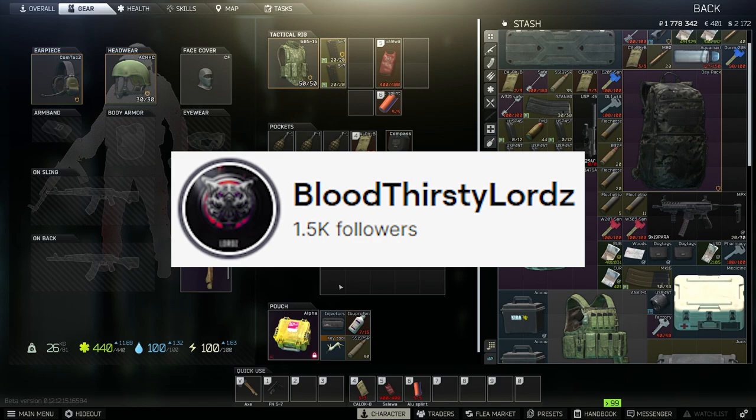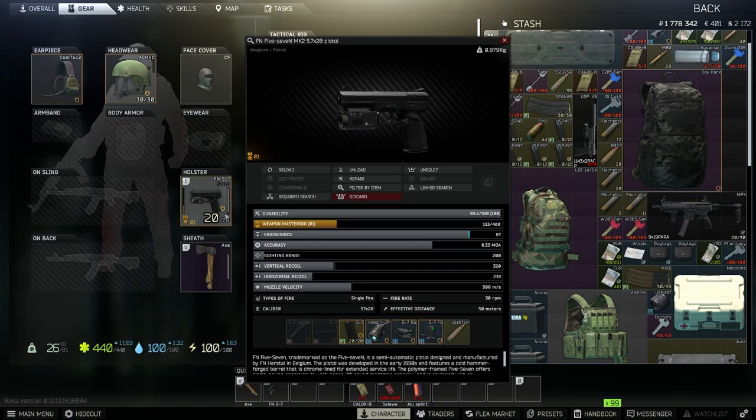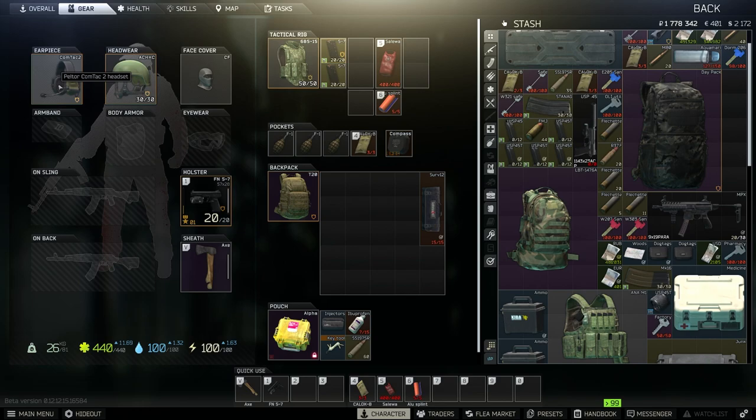So the actual loadout we're going to use today — nothing special, pretty much a low-cost design loadout. We have the fire cement pistol with a flashlight, so you can run this build at night or day, your choice. Backpack, some grenades if you need to put pressure on any enemy players we encounter. Armor and helmets — you don't really need a helmet if you're not going into any PvP encounters, but if you are, it's always good to have that extra safety. Then you have your headset to hear your surroundings.